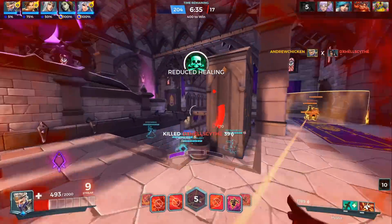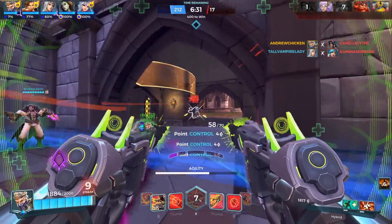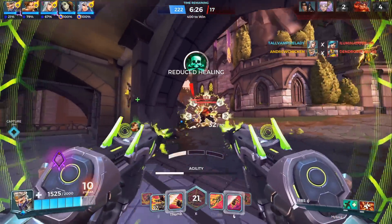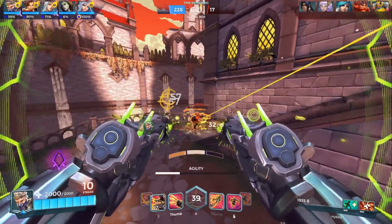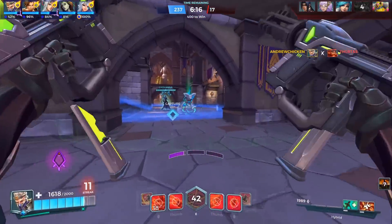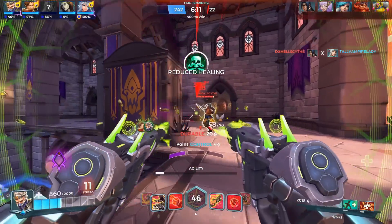There's also another exception to the standard Diminishing Returns calculation, and that's Reload Speed. Reload Speed does not actually have Diminishing Returns calculated at all, so you can stack as many different sources as you want without worrying about them being diminished. However, Reload Speed has a far lower cap than any other effect, at just 60%. This is important to take into account when considering using one of the many Reload Speed cards in the game and stacking it with Deft Hands.